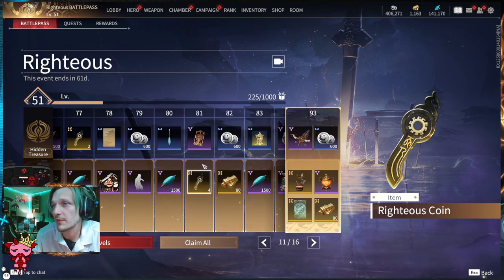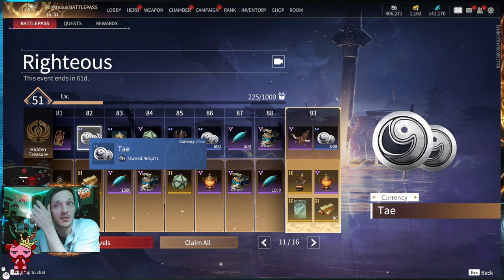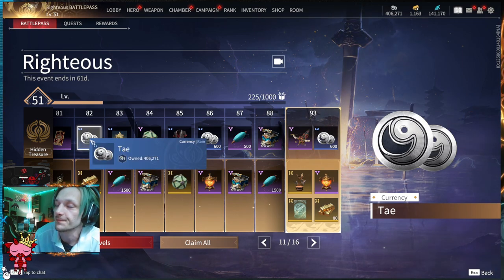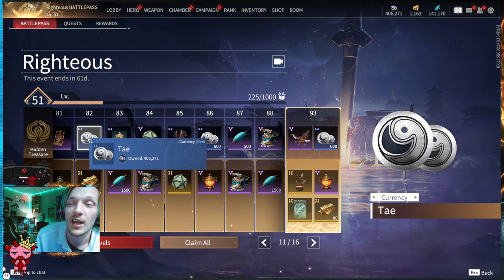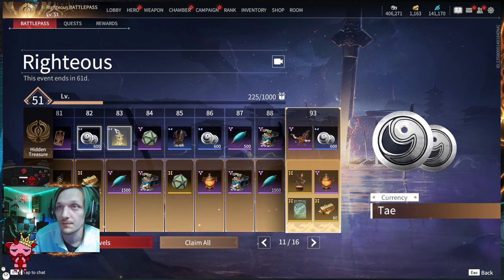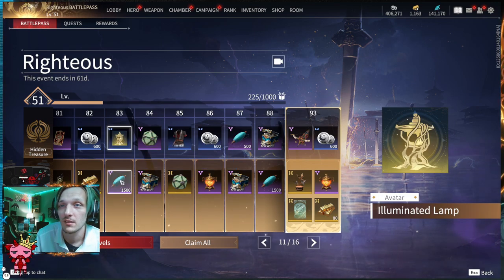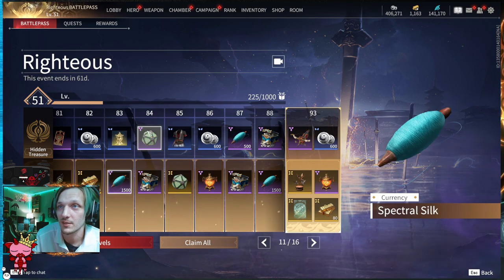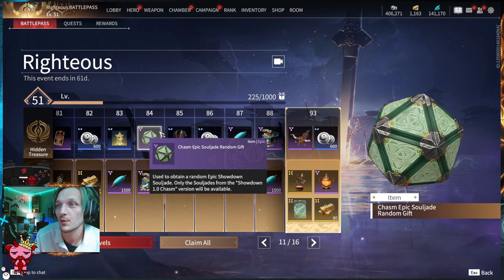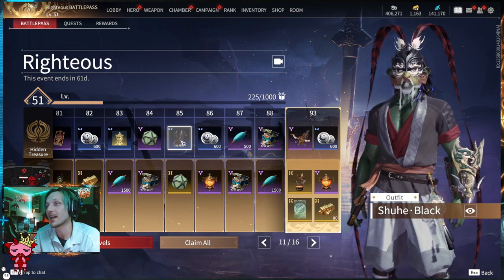Tier seventy-nine: 600 Tay up top and a Hottie exclusive pose for when you're starting a match below. Tier eighty: the Matari exclusive Crystal Sprite accessory — a blue crystal on the hip — and 1500 Spectral Silk on the Advanced. Tier eighty-one: a Scorekeeper Super Card and four Righteous Coins. Tier eighty-two: 600 Tay up top and 80 gold below. Tier eighty-three: the Illuminated Lamp avatar and 1500 Spectral Silk.